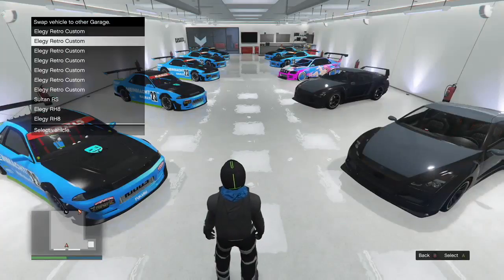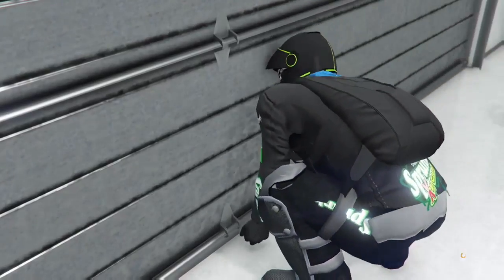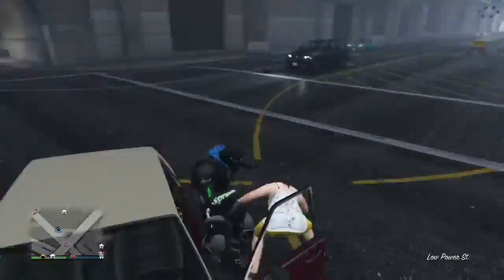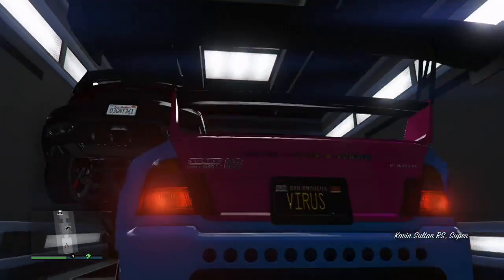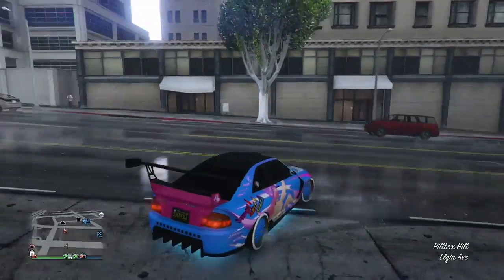You're going to get a notification that you need to transfer a car out of there. We're going to be transferring the RH8, and you're going to see it doesn't just replace over it. Right there — there's my dupe inside the garage already. Simply walk out and don't request any personal vehicle. Hop into a civilian car or run to your MOC. Check out the plate of the RH8: 03 GNY — that's the plate that actually transfers over to the Sultan RS. Once we drive out and spawn outside, it reads 03 GNY. That's where the plate transfers.